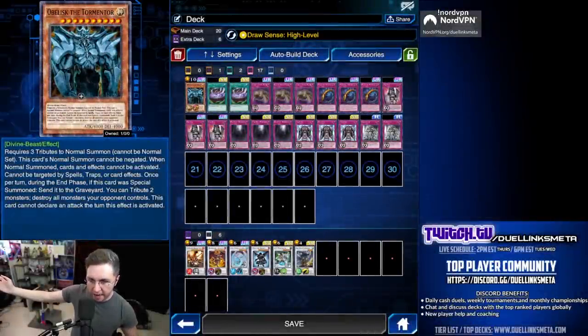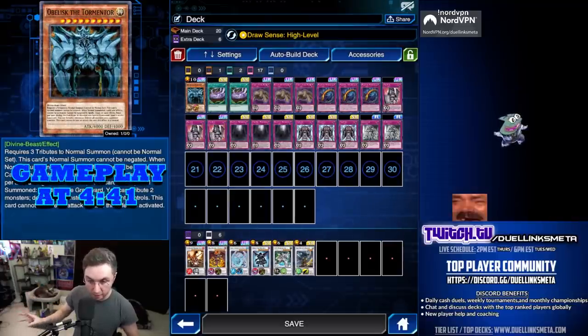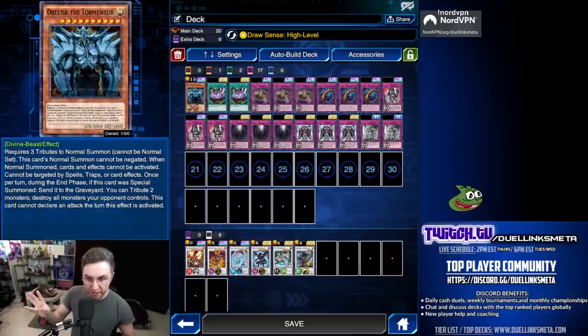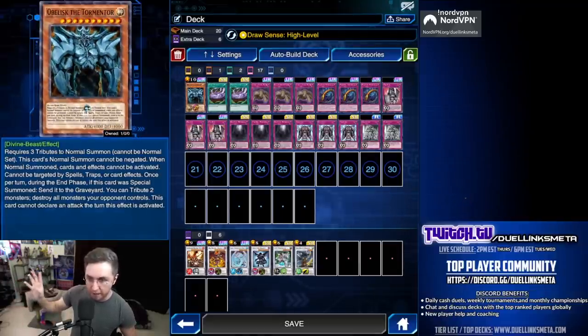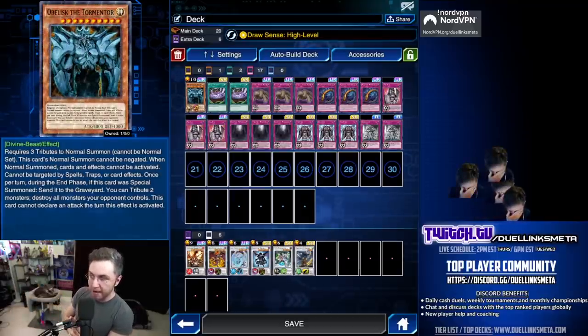The ultimate god Obelisk — to summon it you must tribute three monsters as a normal summon, so it's quite difficult to summon, but not with the new trap monster rules. It is much, much easier to summon now. As said in the intro, it cannot be targeted by card effects.